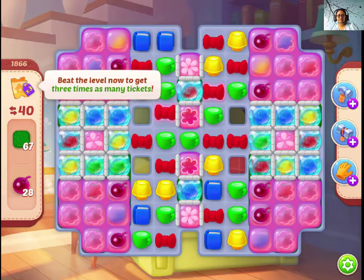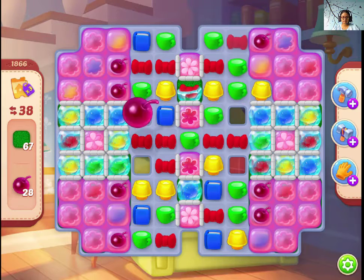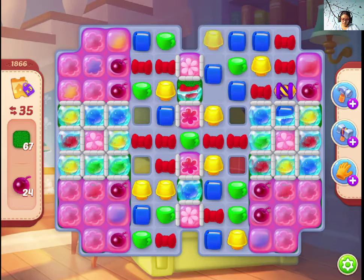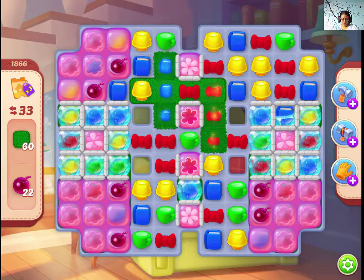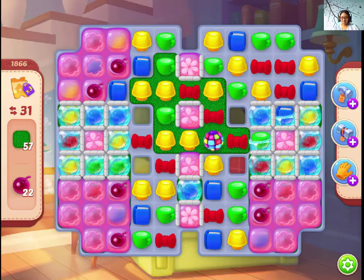Hi guys, this is Level 1866 of Homescapes. There is a triple tickets event going on right now. I wish I could make a disco right now.